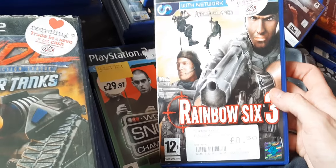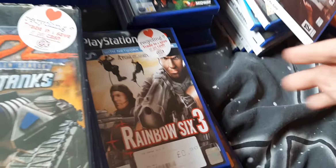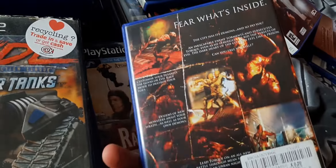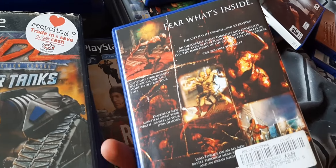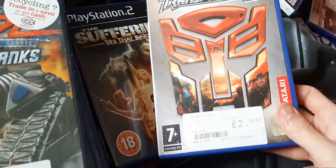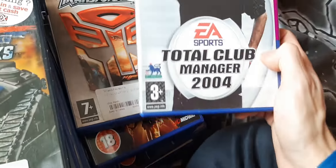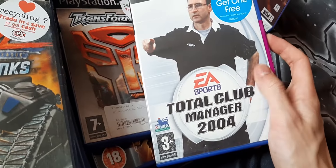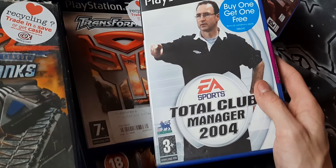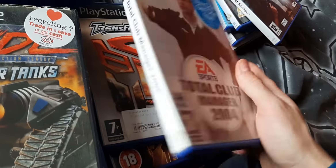Rainbow Six 3 — well, it began on the original PS1. The Suffering: Ties That Bind — a really cool horror game. Definitely check out The Suffering games; they're really interesting horror games for the PlayStation 2. I also have another copy of Transformers — one of them works, one of them doesn't; I can't remember which one. And the last one for today is Total Club Manager 2004 — EA put their hat in the ring and tried to make a club manager game. I believe this is the only one in the series; I don't know if they ever made any more.